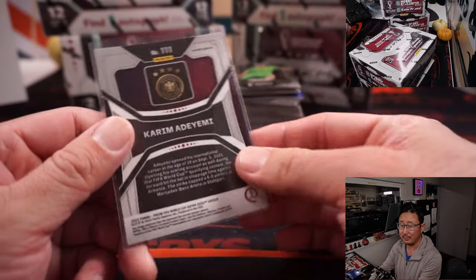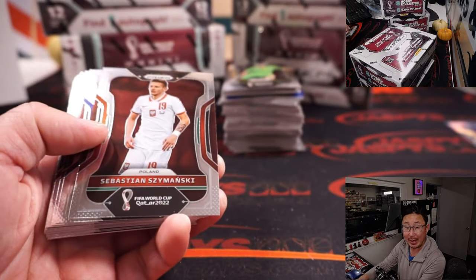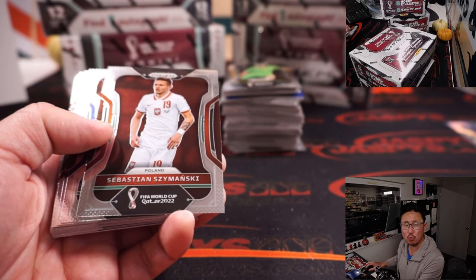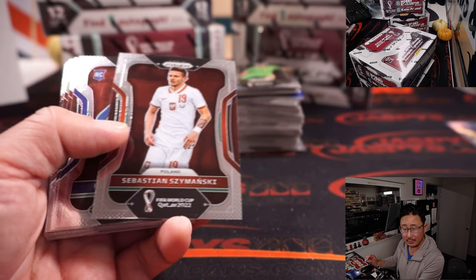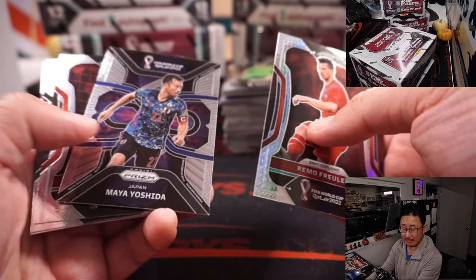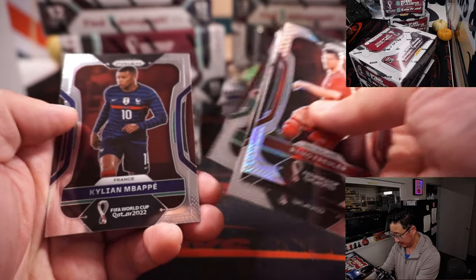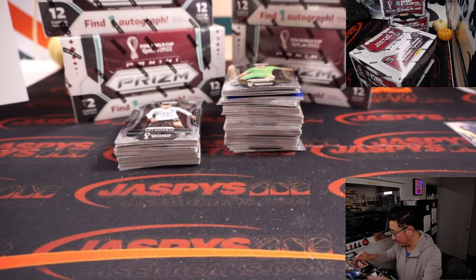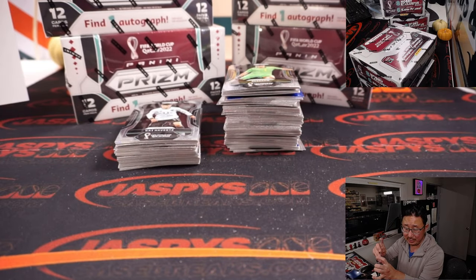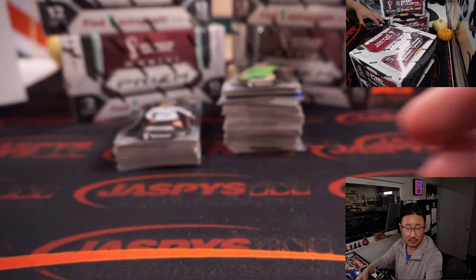Although Karim Adeyemi may make some noise in the World Cup for Germany. That goes to Grant. Nick's saying France could be upset. That Adeyemi is nice. Let me just top-load that - it's a rookie silver - for Grant in Germany.